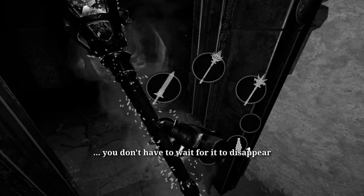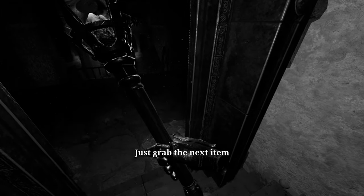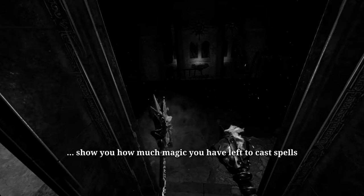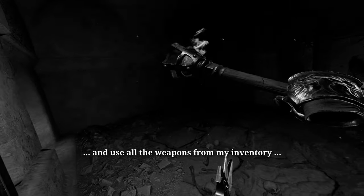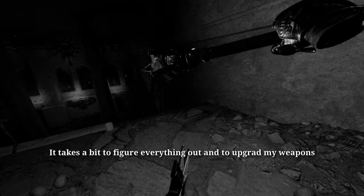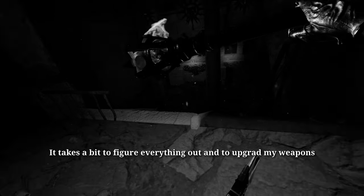You don't have to wait for an item to disappear — just grab the next one. The runes on your weapon show you how much magic you have left to cast spells. If you want to see me use more spells and all the weapons from my inventory, I suggest you wait until episode 4. It takes a bit to figure everything out and to upgrade my weapons.